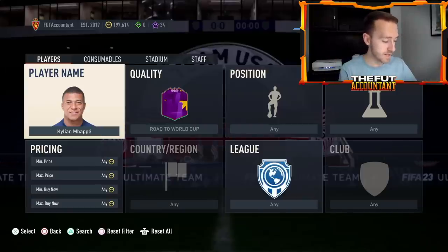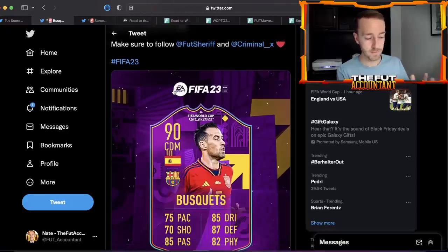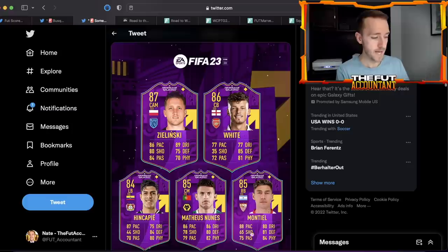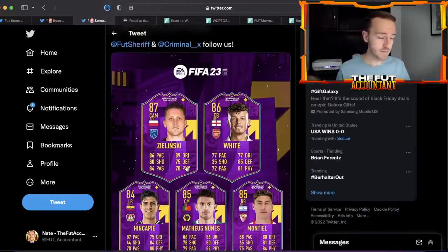Looking ahead at some leaks: Sherif leaked Busquets earlier yesterday and also leaked Sadio Mane — Mane is not out right now. I don't think this is a two-week promo; I think it's just one week — I'd have to double check on the EA website. We have Busquets, Zielinski, Hincapie, and Montiel potentially upcoming, and we already have Matthias, Nunez, and Ben White in the game, so these are some more cards coming soon, maybe with a Team 2 if that happens with this promo.